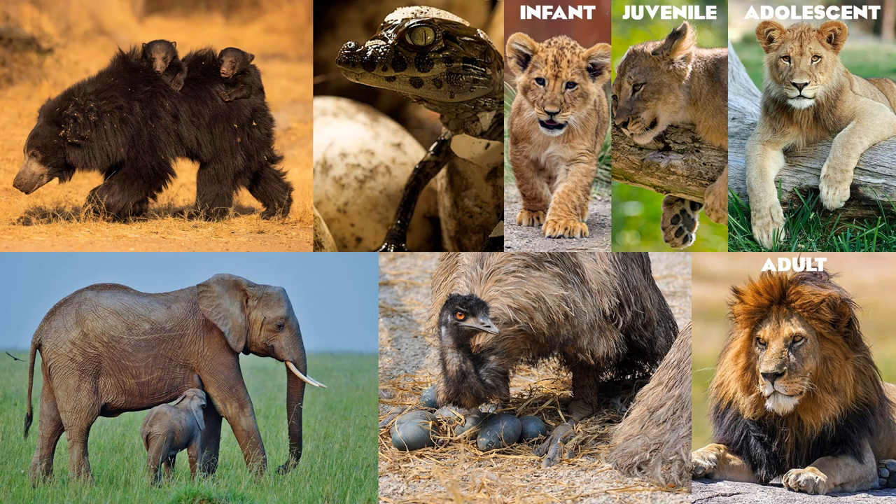Nesting would also be a really cool feature — such as the communal nesting of ostriches, where the male takes care of the eggs of multiple females. Crocodilians being able to make their nests as well. Nursing for mammals, where the young have to stay with their mother for protection and nourishment for a large part of their lives, would make the connection between parents and their young feel a lot more meaningful.